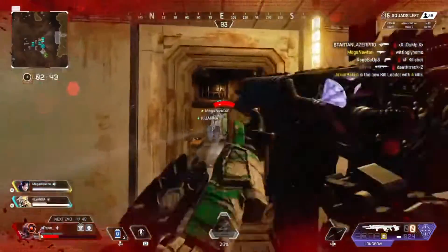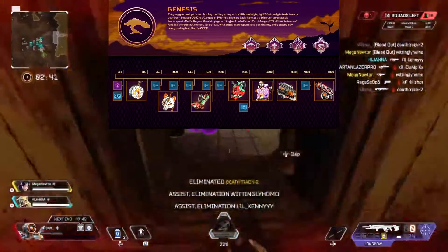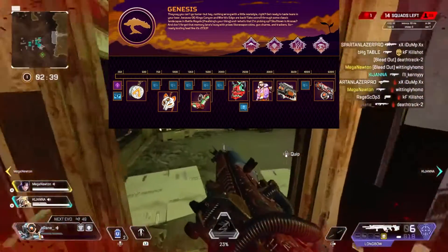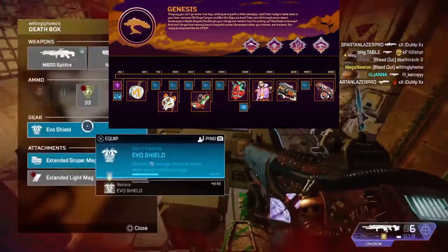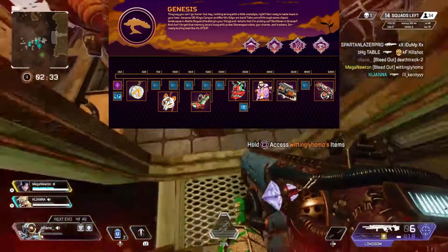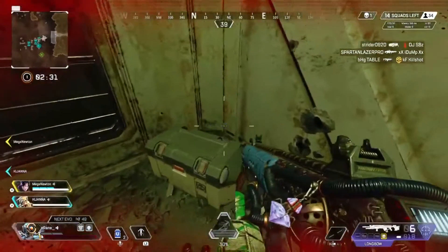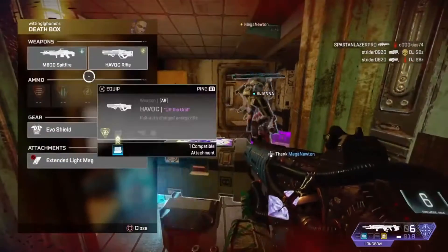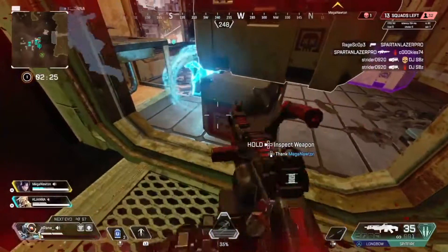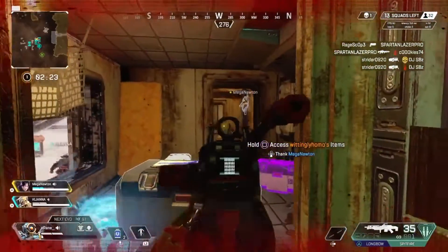As always there are price trackers with this event. This time around you could get two free legendary skins — one for the Charge Rifle and one for the EVA-8 shotgun — as well as a rare Watson skin, four charms, trackers for two legends, the event loading screen, and badge. One change with the price tracker is you can now earn up to 1600 points daily instead of the usual 1000 points.